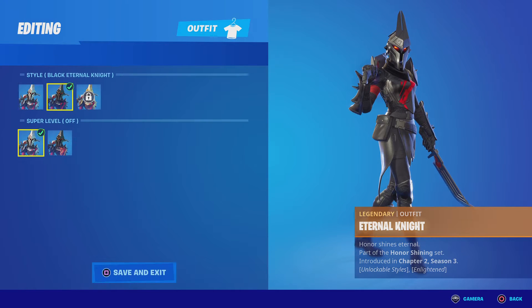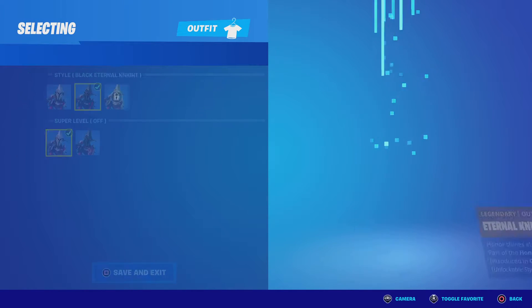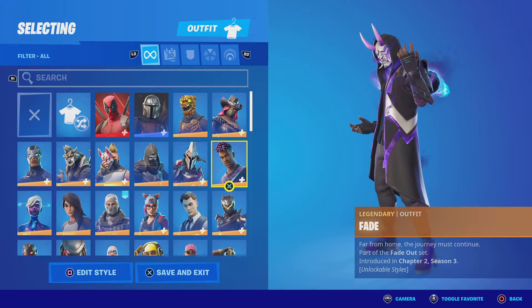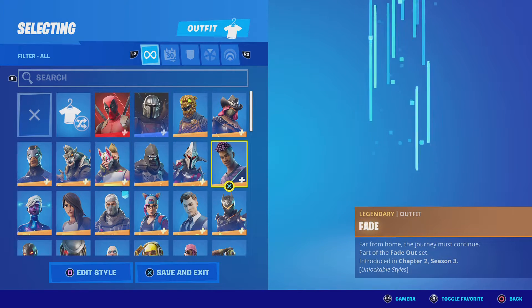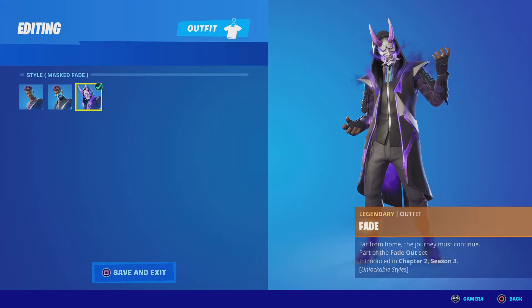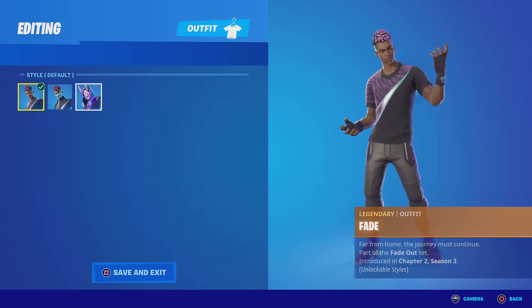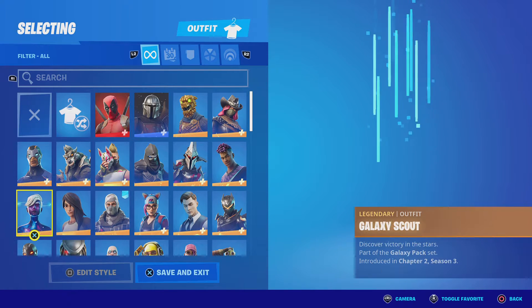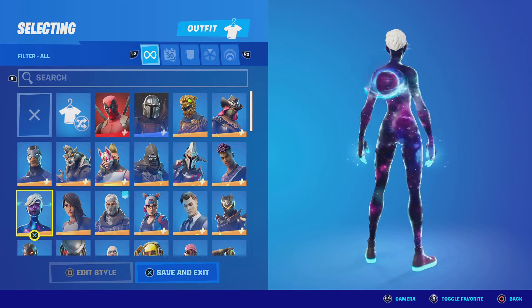Eternal Night — I didn't get the gold style but it's actually a really nice looking skin. Fade — it kind of looks just like Drift, except not as many styles. I actually like the skin, especially when it's fully upgraded. Galaxy Scout — I'm actually wearing this skin right now, it's a good skin, one of my favorites.